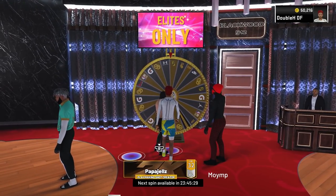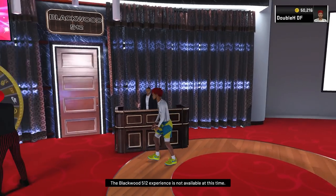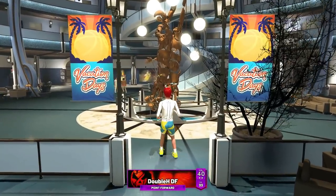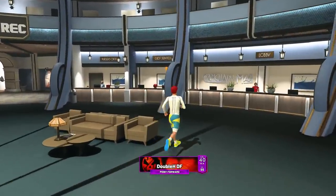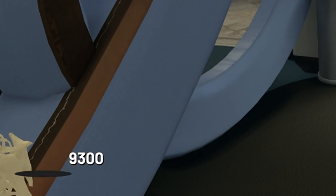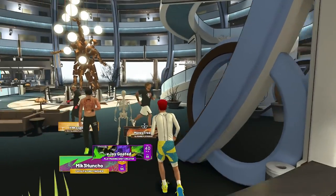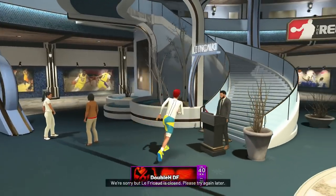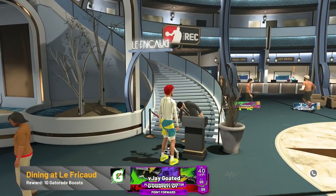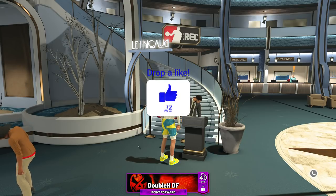On current gen only, you can also talk to certain NPCs for free VC, boosts, and Gatorade. One NPC will just give you free Gatorade and boost. In the lobby, there's a lady who gives out free VC — I clicked a couple times and got 9K VC, then 5K VC, then 1,600 VC. There's also a guy who gave me 10 skill boosts and 10 Gatorade for free. Drop a like if you didn't know about this because a lot of people don't.